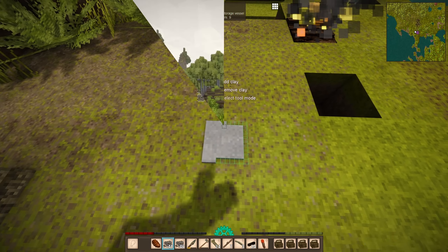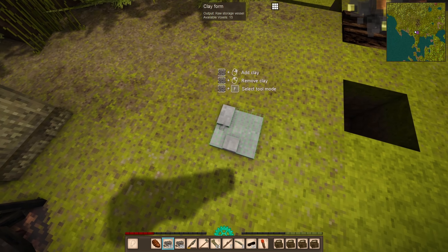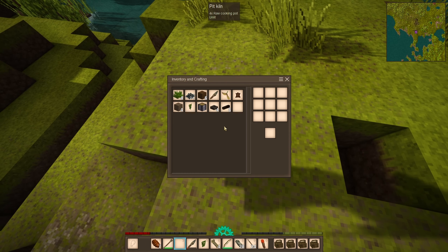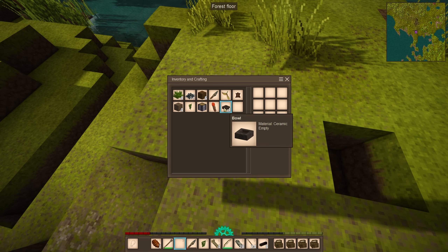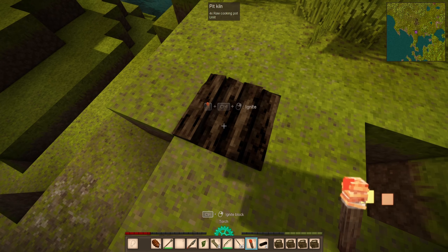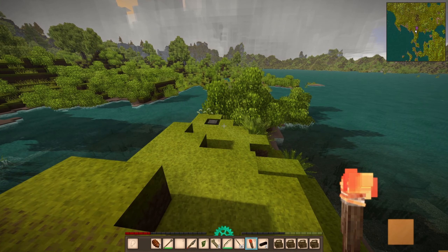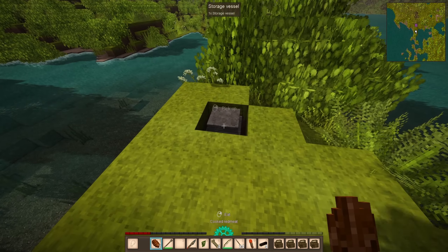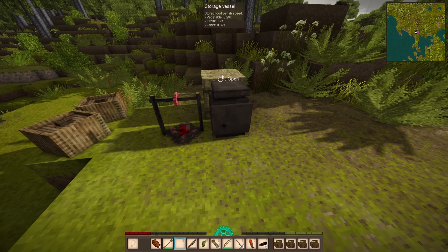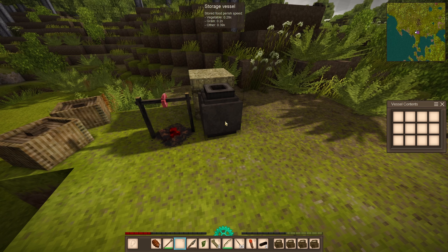Why don't we just get a bunch of storage vessels? Even if they only work for food storage, I'm sure I'll fill them up eventually. We've got our first bowls — with this campfire it should be enough to get them fired up. Then next time we can look into cooking, get better meals, and hunger shouldn't be nearly as bad. The storage vessel holds vegetables at 30% perish rate, grains at 20%, others at 39% — really nice.